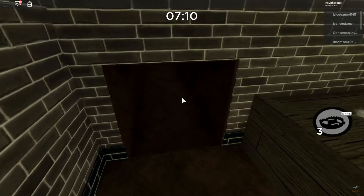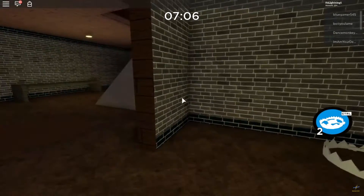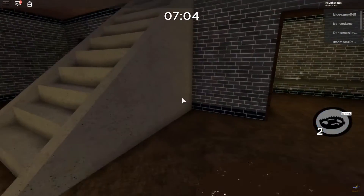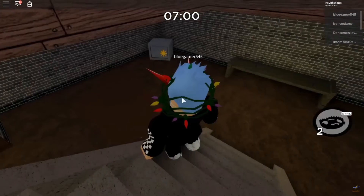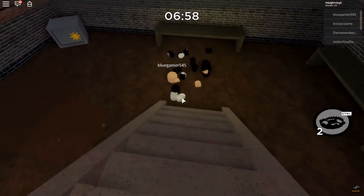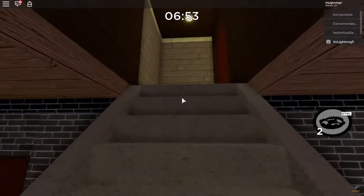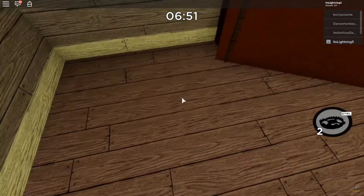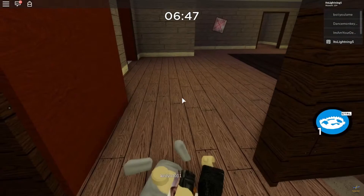We got the one and only Chapter 11, the finale chapter for Piggy Book 1. I'm going to give this a 7 out of 10. It's a cool lab setting, but I don't really like the whole lab — I usually love lab settings in horror games, but the swingers sadly did not do it for me. That's going to be it for all the Piggy Book 1 map reviews. Now let's go to Piggy Book 2.